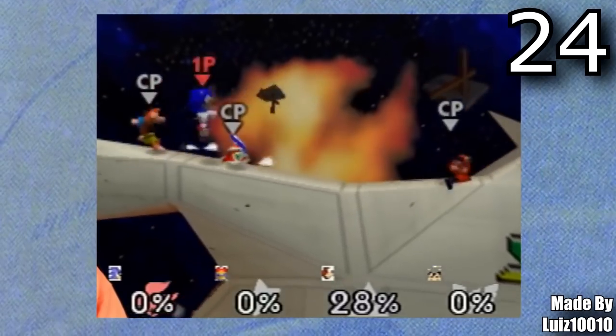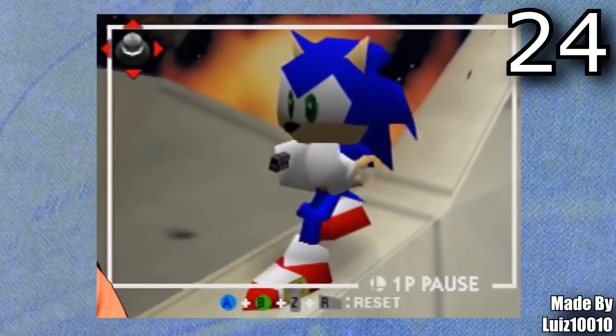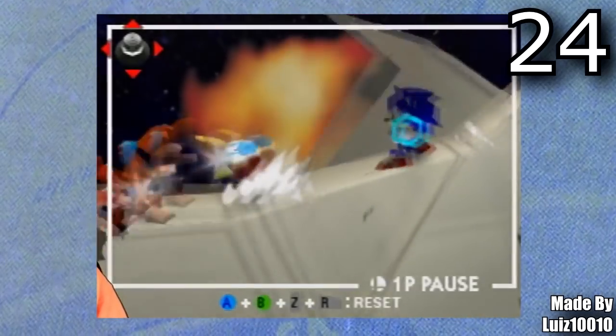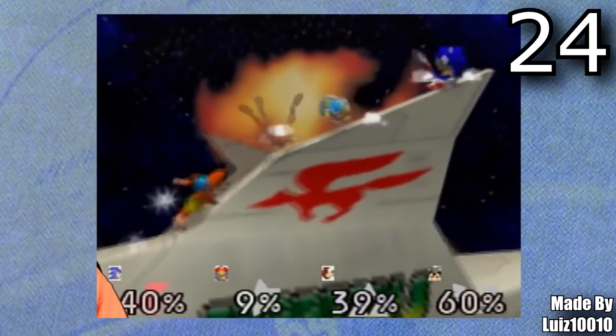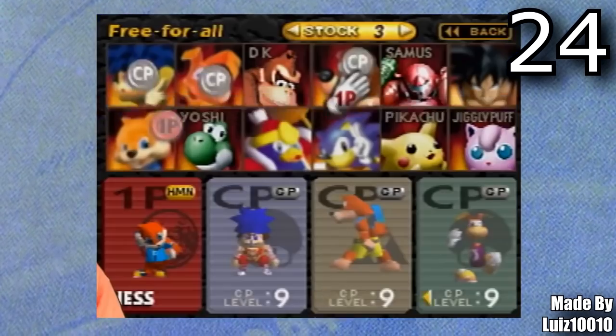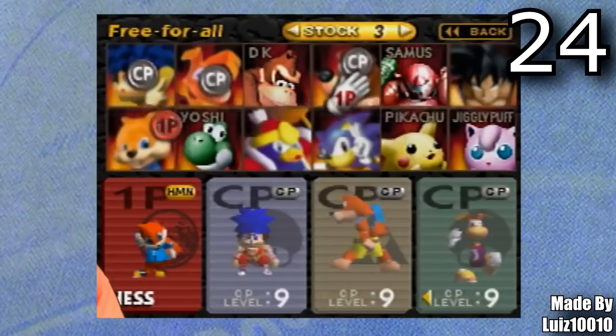Next is the Smash 64 Skin Mod Pack, made by Louis10010. These aren't technically custom characters — they share the same moveset as previous characters — but it adds Geno, Conker, Rayman, King Dedede, Sonic, Banjo, and Goku. So it's just pretty cool being able to play as these custom characters.